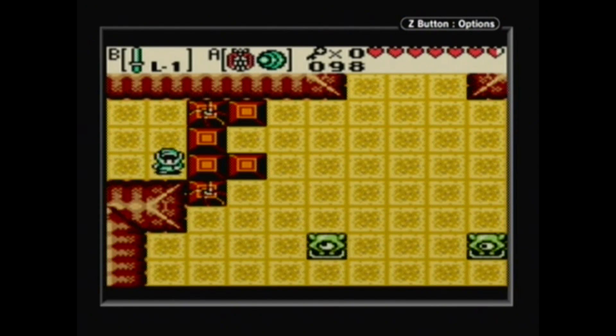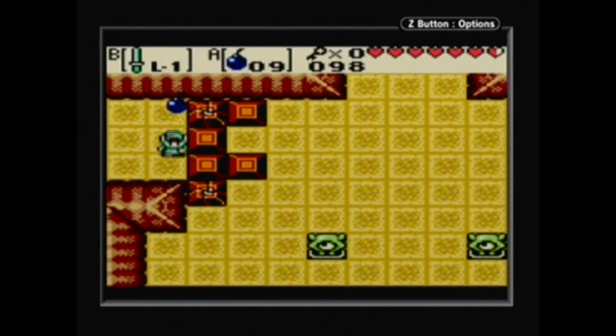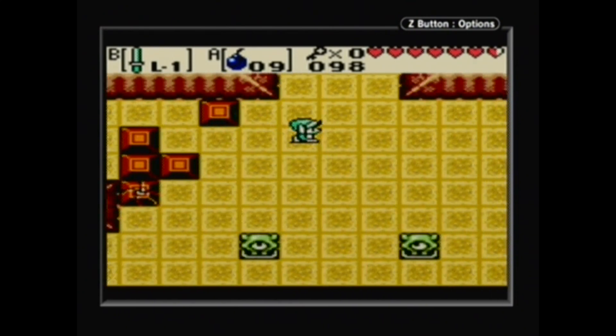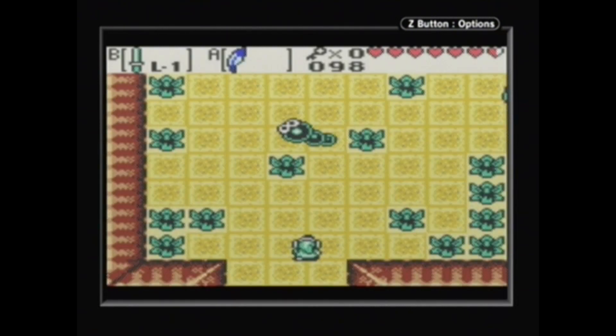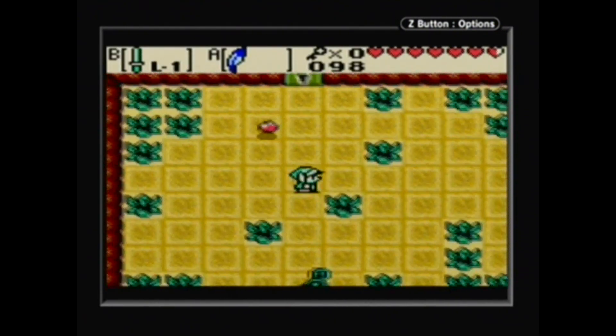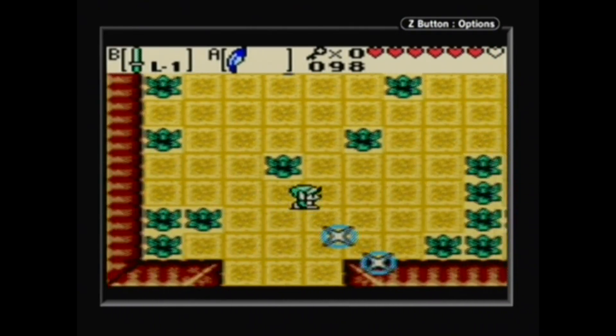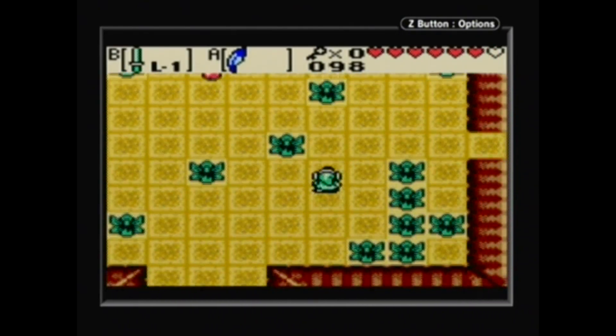We got our first little chest there — the map — and as we can see, we've got two floors, both shaped as a moon, basically just mirrored vertically. And it fits for the dungeon name Moonlit Grotto, although this is quite the brightest looking grotto I have ever laid eyes upon. And it's got Moldorms, so it's kind of evil.